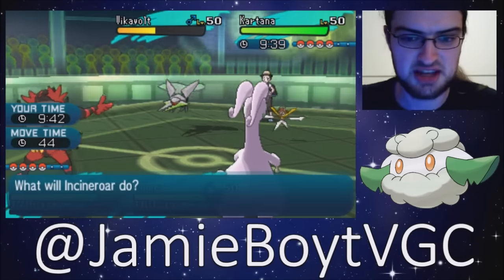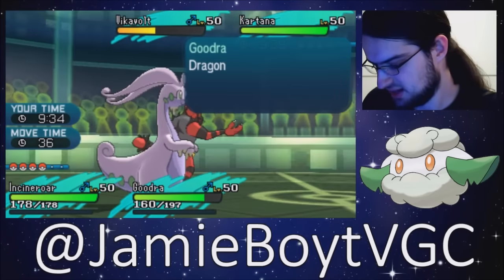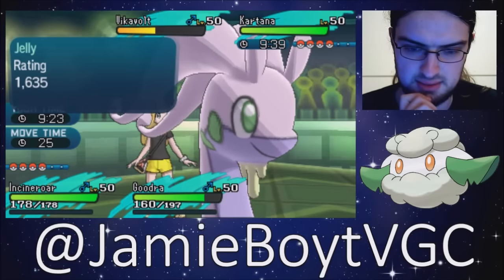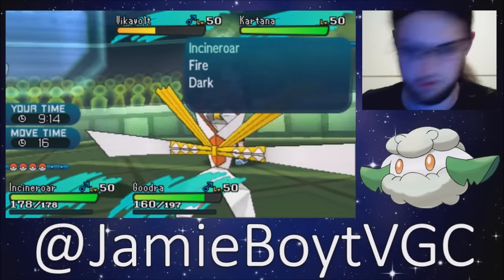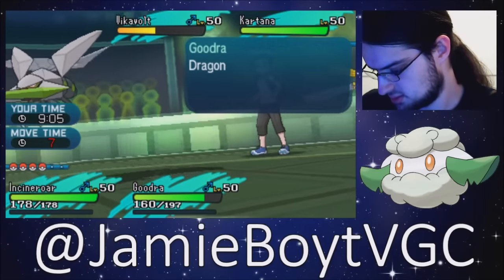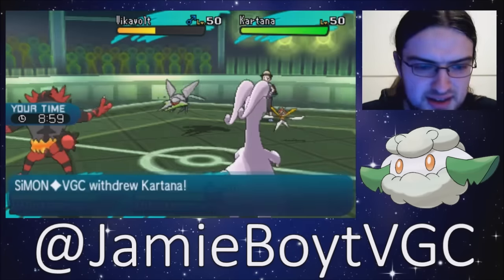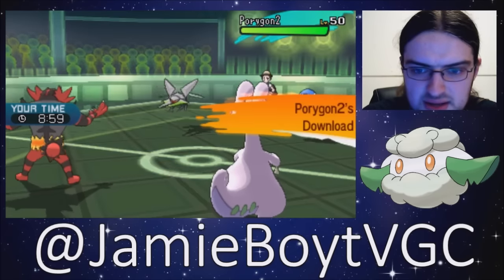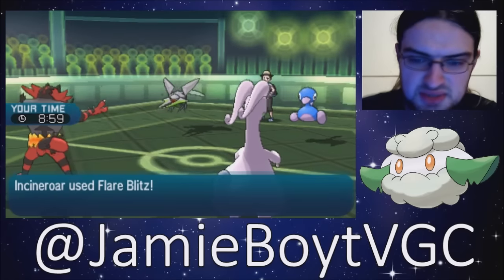Flare Blitz, and it depends whether he's Focus Sash or not with his Kartana. Because if I switch my Incineroar out, I lose the potential to Flare Blitz. I'm pretty sure I take a Sacred Sword. I'm going to Flare Blitz into Vikavolt — I don't think it's too much of a shock that I'm carrying Flare Blitz on my Incineroar. He's going to switch out his Kartana, and if he doesn't protect his Vikavolt then he's going to lose that. I'll get a little bit of chip onto the Gudra with the Porygon with Flamethrower. He's going to protect. Next turn I can knock out this Vikavolt. He's brought two things weak to fire, which is very nice for me.